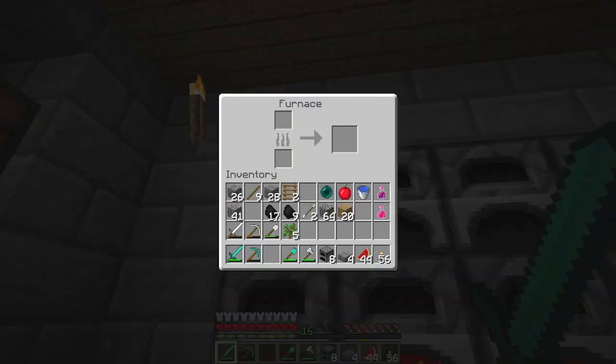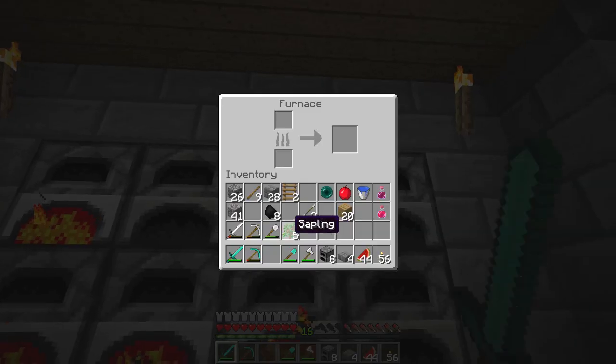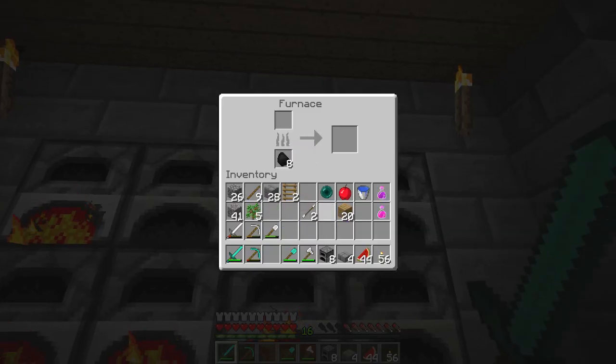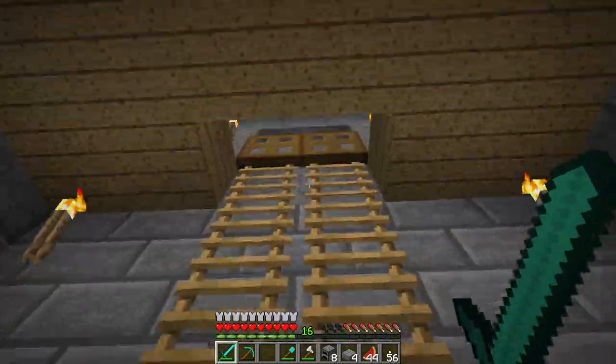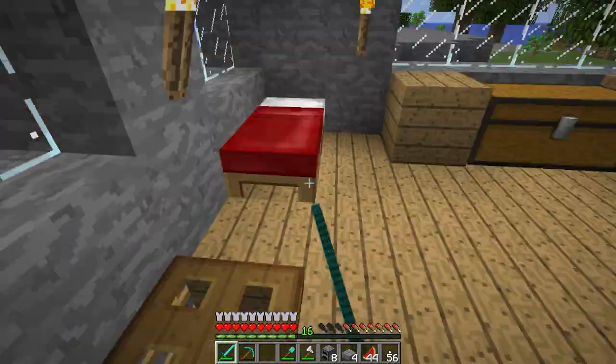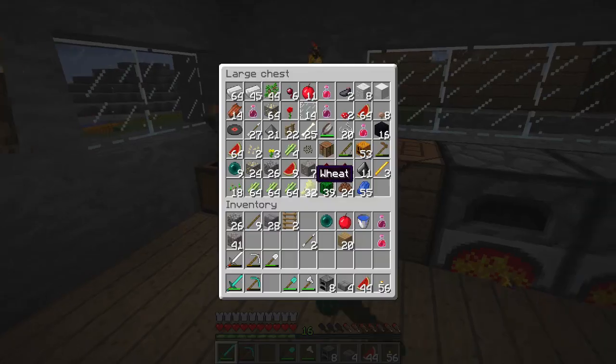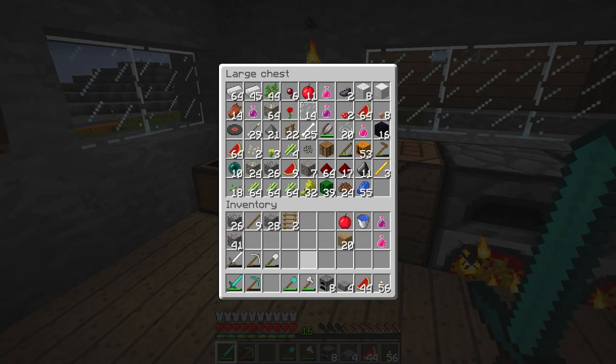We need lots of smooth stone for the village we've got to make. If we leave this all in here that should be good. I'm not going to organise the chests this episode — I'm going to finish the basement chest room off between episodes. I've got to take all the stuff out of these chests and move it, which is going to take a very long time.